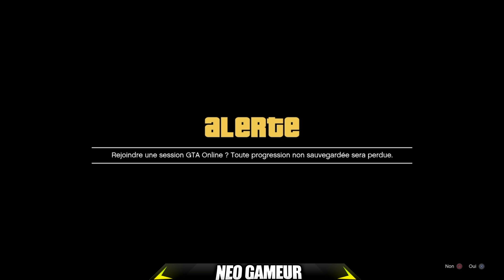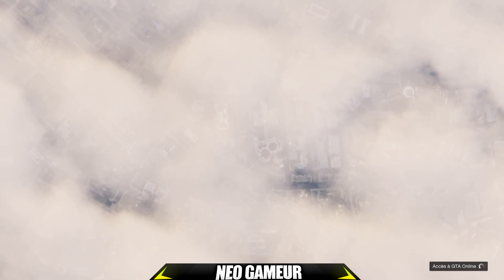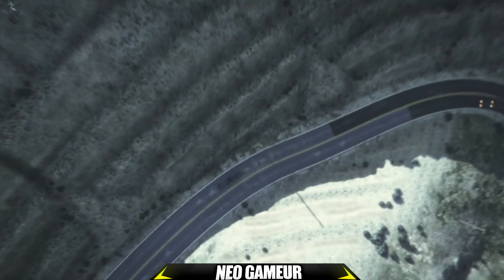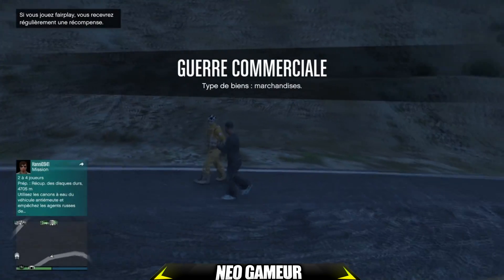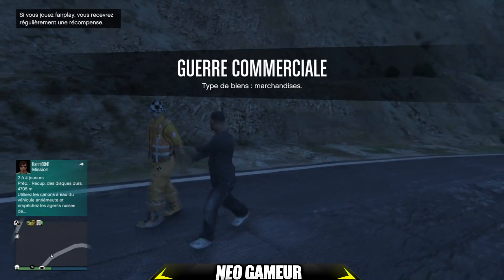On attend et le message va disparaître tout seul — on ne touche plus à rien. Une fois que le message a disparu, vous allez avoir un chargement dans les nuages indiquant l'accès à GTA Online. Dès que vous spawnez en mode en ligne, vous aurez encore un message d'alerte — cette fois-ci il faudra le refuser. Boum : j'ai bien spawné en mode en ligne avec le personnage du mode histoire, et mon perso du mode en ligne est devenu un PNJ.